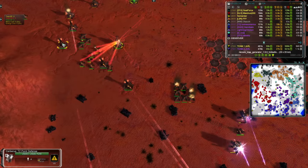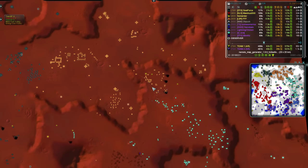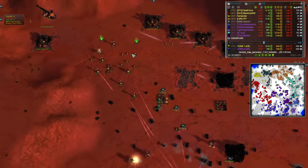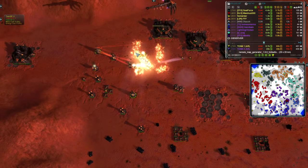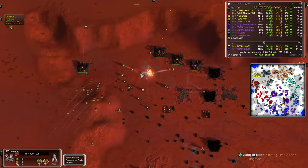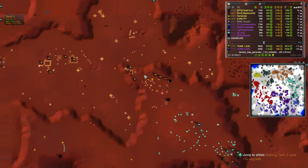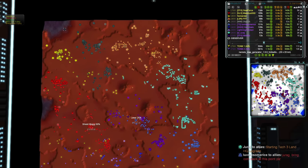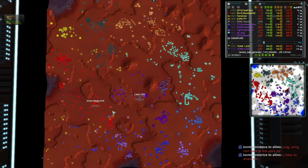Triple F now working on the PD creep. Of course the Cybran PD leaves a little to be desired. In comes some Tech 1 bombers up against Tech 2 engineers - and wow, they take out almost all of them. A couple of very heavily damaged engineers remain. But that is a lot of build capacity from Triple F, and the only Tech 2 build capacity he had - that was just completely wiped out.